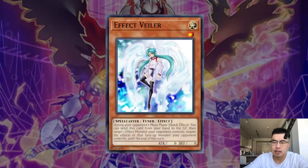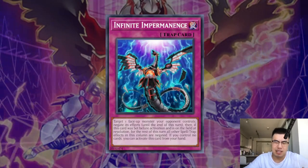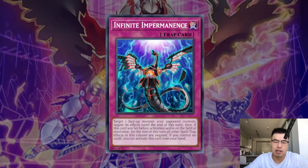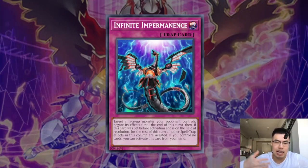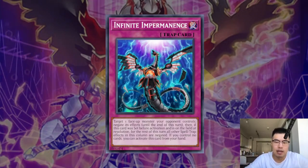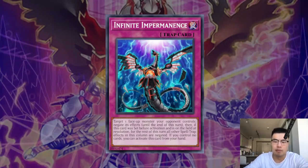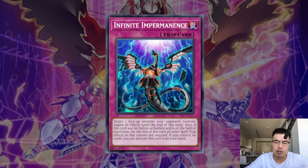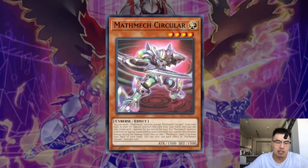Another hand trap to discuss is Effect Veiler, Ghost Mourner, and Infinite Impermanence. These cards are a lot worse against this deck because Math Mech Circular kind of two-for-ones them. If you Veiler the Circular, it doesn't matter — they're going to have Sigma and then they overlay into Alan Bershon so they can still add the Super Factorial. These cards are still very good in the grind game because your opponent's always going to go for Splash Mage, Transcode Talker, Accesscode Talker to try to game you. You can generally hold them for Accesscode Talker if you're bold enough, because on resolution you use Effect Veiler and Accesscode will go back to 2300, and even though it can attack twice, it's still not enough to game you — because at 2300, it's not going to be able to pop any monsters either.